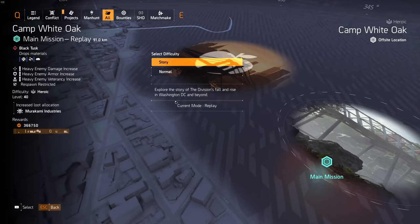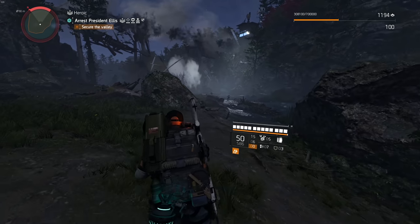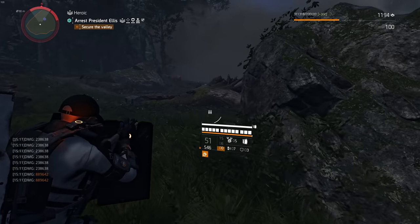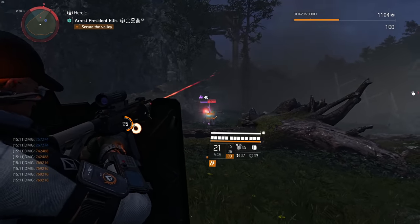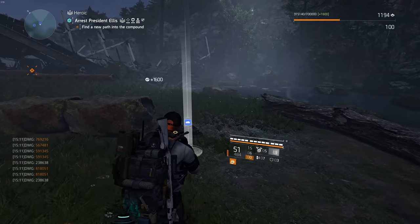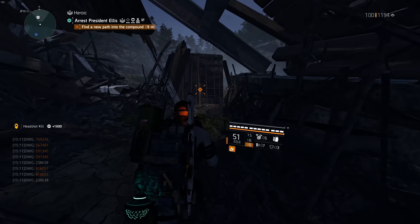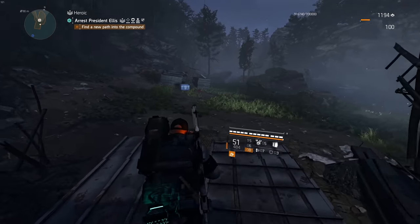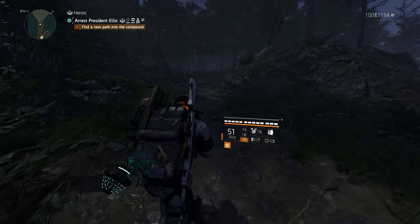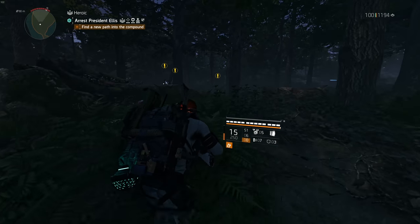Let's check out Camp White Oak. The AR should shred this super fast — we have health damage which works extremely well against robots and tanks. Technician is really good against robots because you get 12% extra damage from the tree. This is the normal version, not invaded, so it might be a bit faster since invaded has way more NPCs in the first part. Let's swap to M1A and try to get a mix of both since the build works with both weapons.